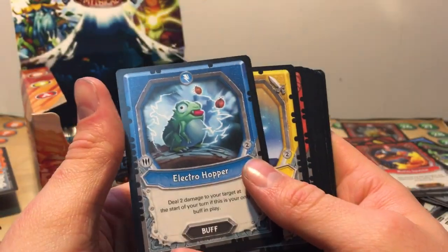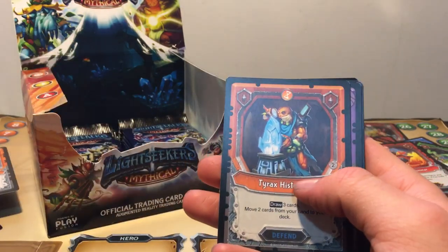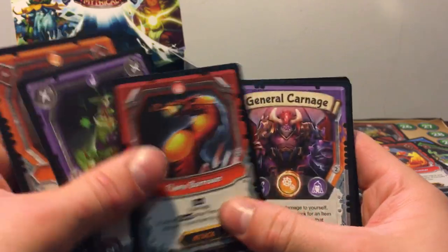Oh, we're starting to get low on packs here. Electro Hopper — skipping. Tyrax Historian, Vibev Crevel, Molotan Swimmer.